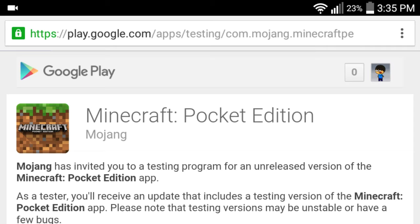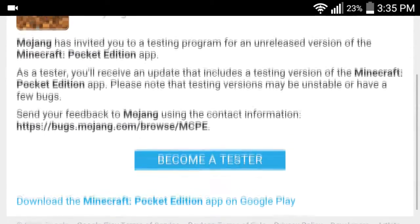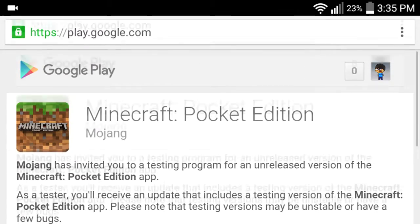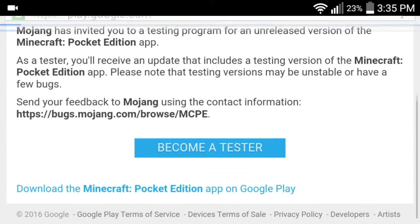Of course, you have to be on Android, and you have to have already purchased Minecraft Pocket Edition. So you get here, all you have to do is click 'Become a Tester' and you'll be ready. Make sure you're signed in with the Google account that you purchased Minecraft with, and just become a tester here.